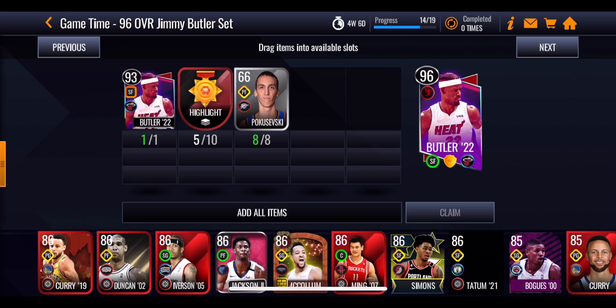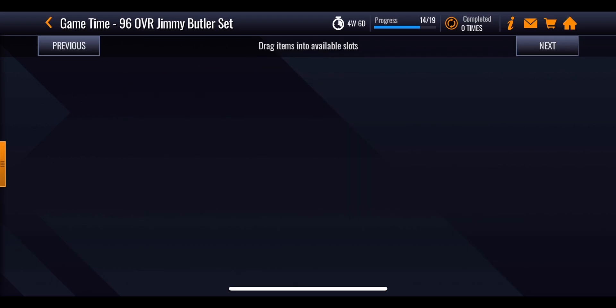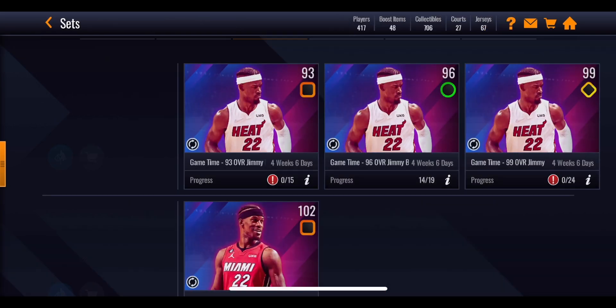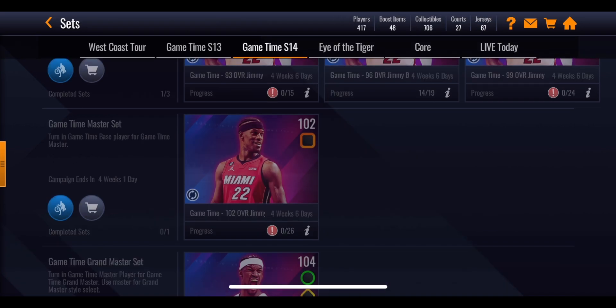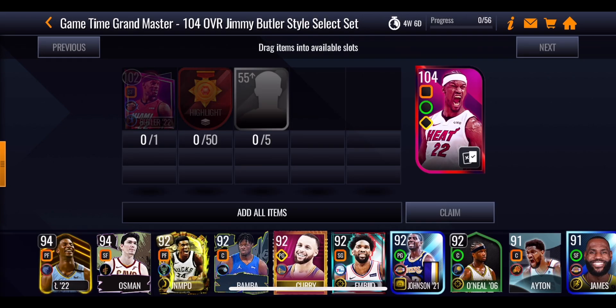You then want to go ahead, put in all those highlight tokens and players to get up to 96. Same process to 99, just requiring more highlight tokens. Then do the same again from 99 to 102 overall. And finally, from 102 overall, all of the highlight tokens and all of the players gets you your 104 overall play style select Jimmy Butler.